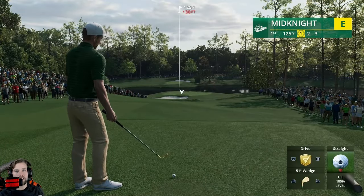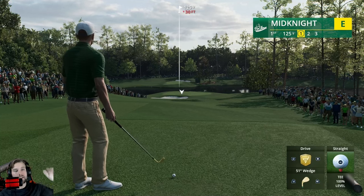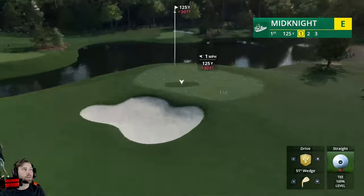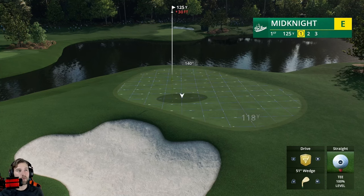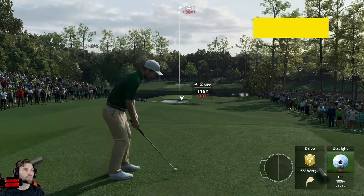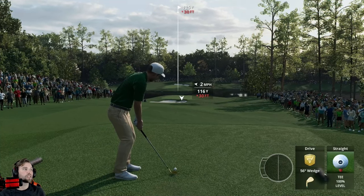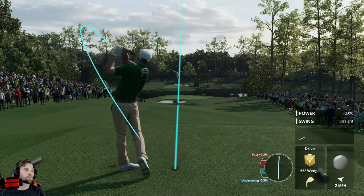If you're hitting into the wind, the knockdown shot is really good. If you're hitting into the wind, a full shot is probably not very good because the higher you hit it, the more the wind is going to affect it. Here there's no wind, so we don't need to worry about that. But this green is running away from us, so we need as much spin as possible — the highest shot is going to be ideal. We'll hit 116, just to go just behind the flag, and we'll watch all three shots so you can see the differences.